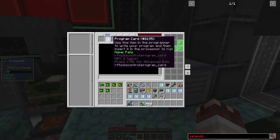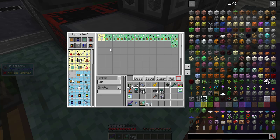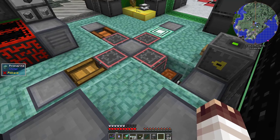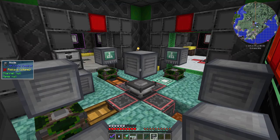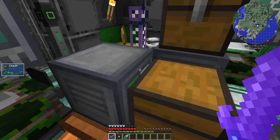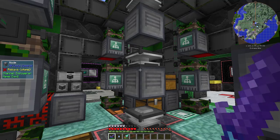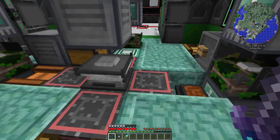I'll place the program card into the processor and give it five slots of its own. I've just copied all the program cards from my test world. This simple program extracts items from all the Empowerers. Now that everything is programmed, I'm going to start assembling the Empowerers. I place the nodes so that they have a top side, and after setting their names, I place the Empowerers on top. This is by far the messiest thing I've ever created in this playthrough, and I have no plans to fix it.